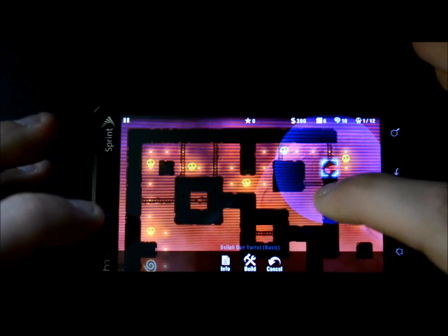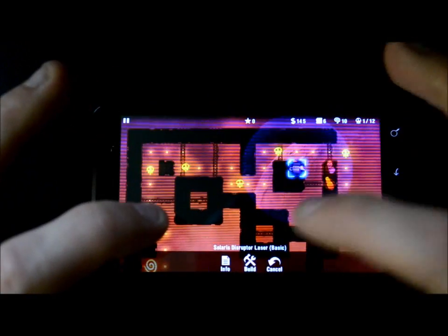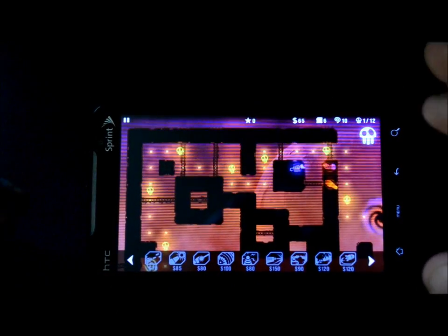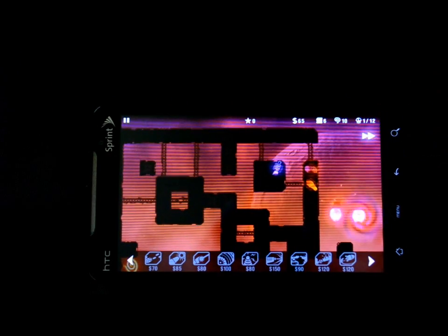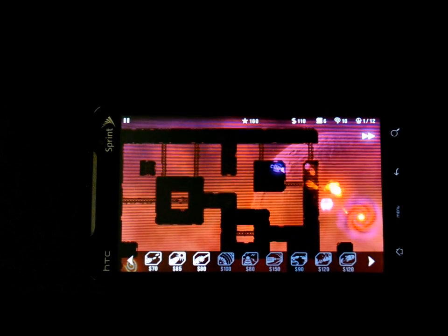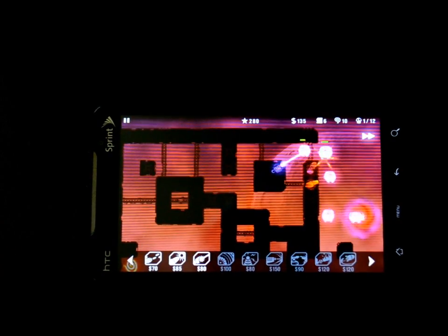You can place weapons anywhere you want, click build, and upgrade all of them. Let's place down a rocket-type weapon. This game is really fun — I've tried a couple of videos on it but they always run long, so I'm keeping this quick. You can fast forward just like any tower defense game. The graphics are amazing, the gameplay is really fun, it's very addicting. This is Radiant Defense and it's free to try out, so check it out.